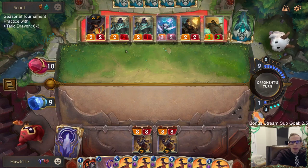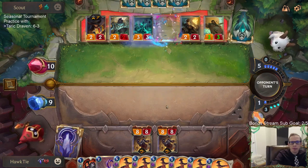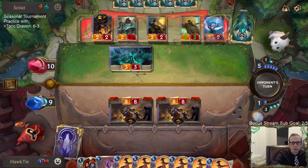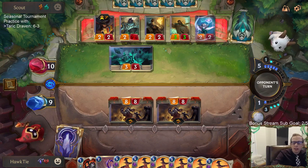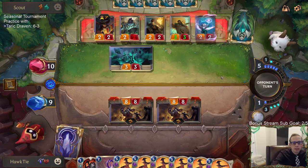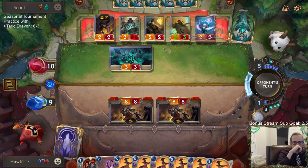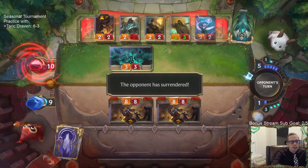Even if they Ruinated right here, that'd still be kind of good for me because it's unlikely they'd put another 9 power into play. If they have Salvage and then three spells, they can get Gold Card — they need Salvage, Warning Shot, Warning Shot, and then a 2-mana spell like Vile Feast or Unspeakable Horror. Okay, they don't have it — GGs, good job Captain Farron.